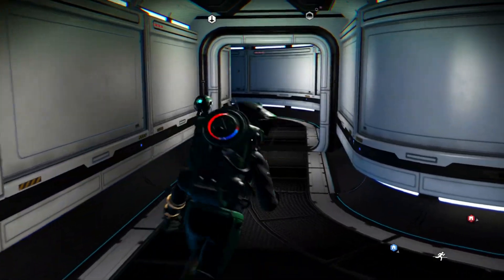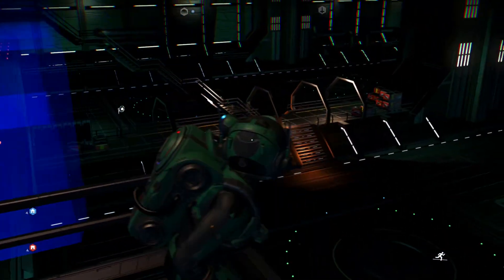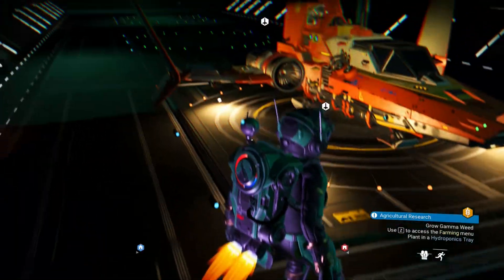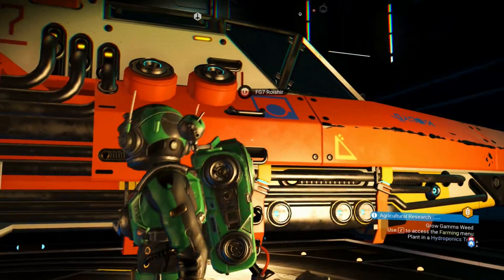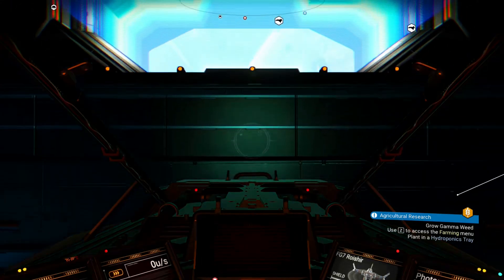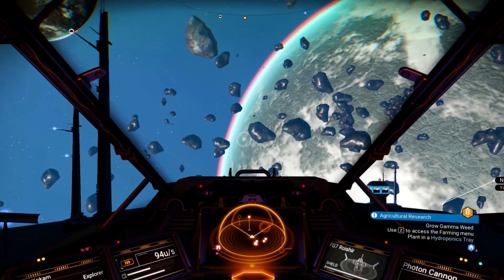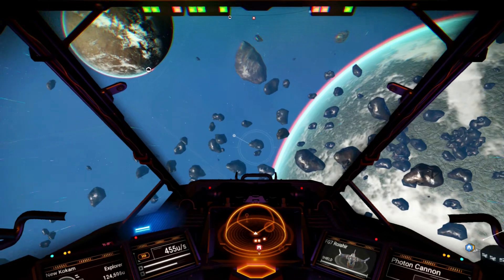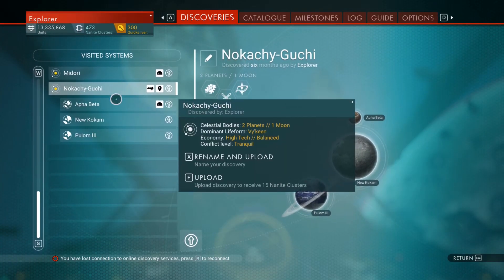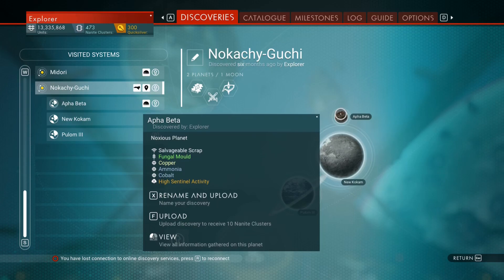I'd at least like to check out some of the stuff from the Living Ship update. They're supposed to be like giant creatures that show up when you pulse drive, and they're based on the system. Let's head out here and pulse drive somewhere. Is there any gamma root in this system? Nope, none.